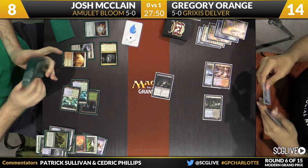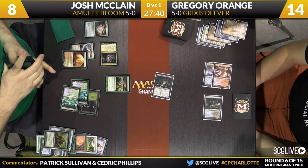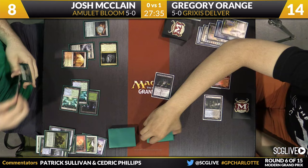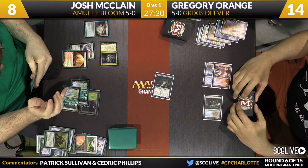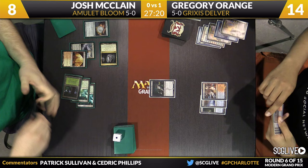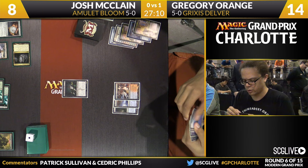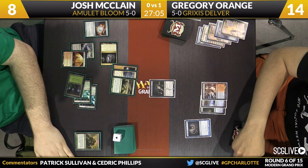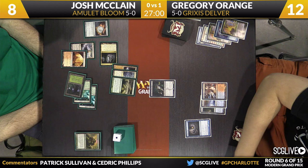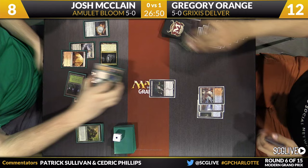McLean will get another Summoner's Pact — he wants to do it again next turn. That was great sequencing by Josh: transmute straight away, and if Gregory does nothing, go get Pact of Negation and the game's probably over. If Gregory does have a response, he'll use it right away, and then Josh can go get Summoner's Pact and set this all up for next turn. It's very important for Josh that he remembers to pay his Summoner's Pact next turn. Orange has a Gitaxian Probe in hand — considering casting it this turn. I've seen many a good man undone by his own Pact trigger. Josh's hand: Tendo Ice Bridge, Gemstone Mine, and a Summoner's Pact. Nothing going on there, but this hand is very vulnerable to a discard spell like Vendilion Clique.